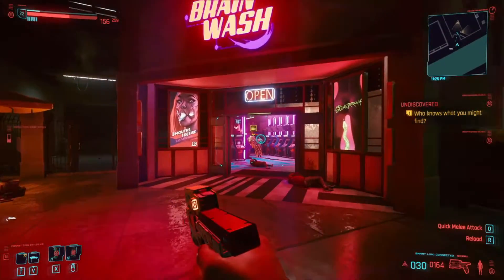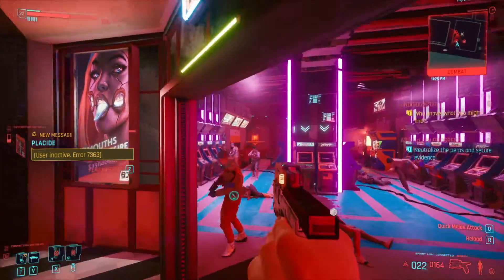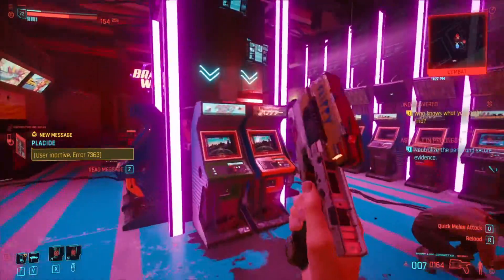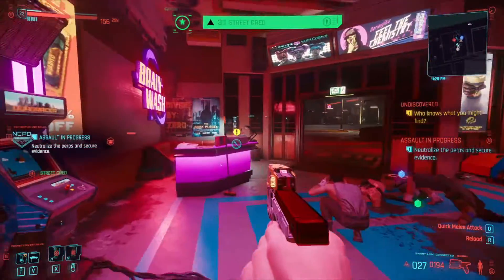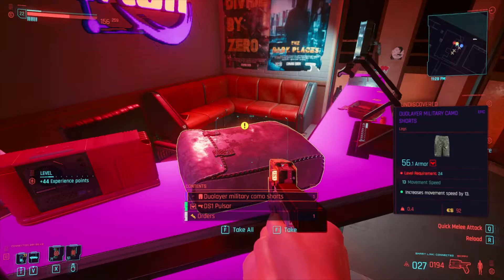How's it going guys? FlashHawk53 here. Today I have another Cyberpunk video for you guys. I just want to show you the location and the specs on this super awesome pistol in the game Cyberpunk 2077. This pistol is called Skippy. It's super easy to find — it's just laying on the ground, and it's got some pretty cool aspects that make it a very unique pistol in the game. So let's go ahead and check it out.